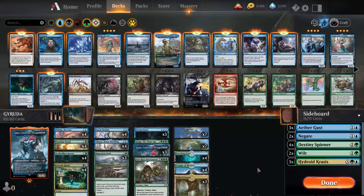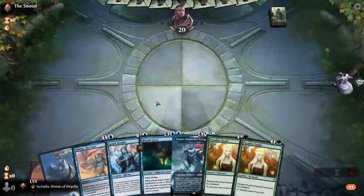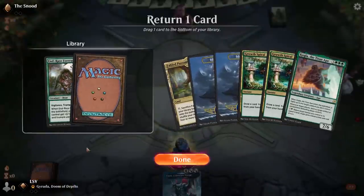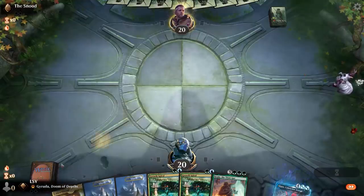The net result is a very consistent ramp deck that always has its payoff. Let's see how this does. I'd like to play first — I can easily mulligan this hand, whereas this hand sounds great. I'm going to keep six, put Endraise Forerunners back, and get things started. My opponent also mulliganed. Let's run out that Fabled Passage.